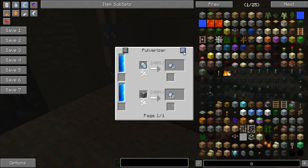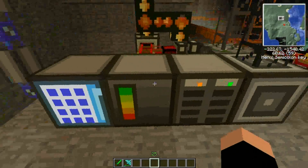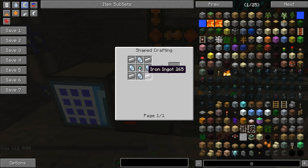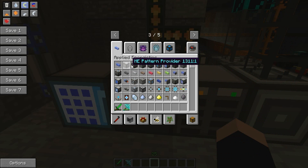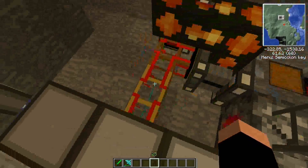Now that you know how to make that, you're going to need to move on to the main computer part of your Applied Energistics system — this is called the ME Controller. To make this you have to have a diamond processor, which is made very similarly, simply using a diamond instead of a block of gold. It's very similar — just quartz and iron surrounded by an advanced ME processor. That's going to be the guts of the system, and that's what you're going to pump your energy into.